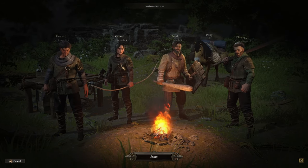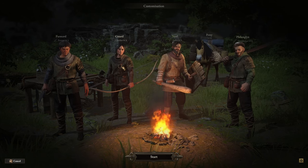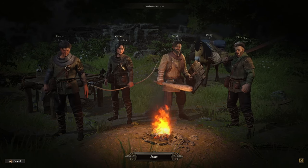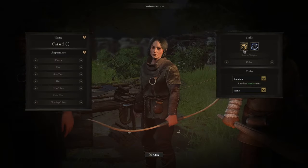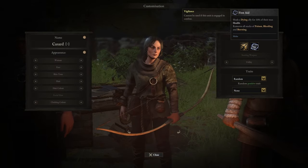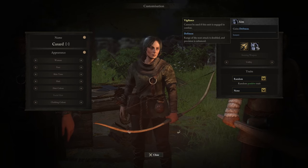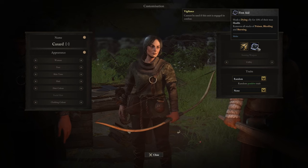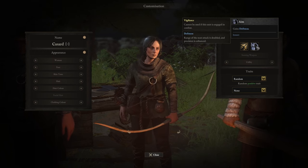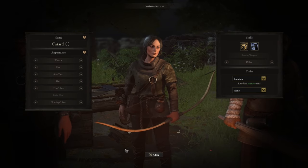Next up, we have the Archer. Archers are the party's overwatch — range support with extreme range compared to the others, but slightly lower damage overall to make up for it. They only have the bow as a starting weapon. Their abilities include Aim, Run, and First Aid.